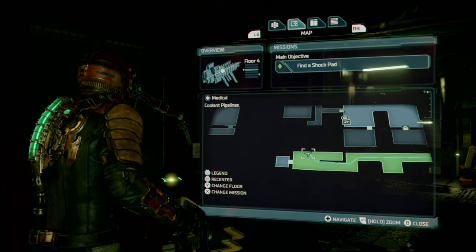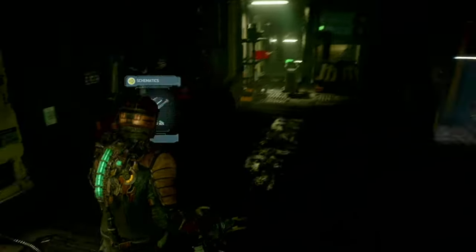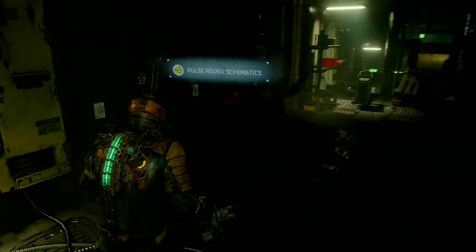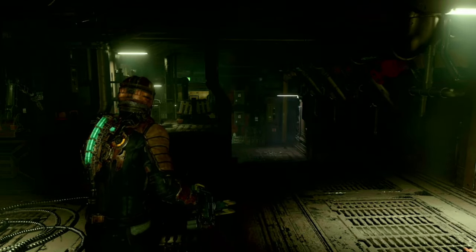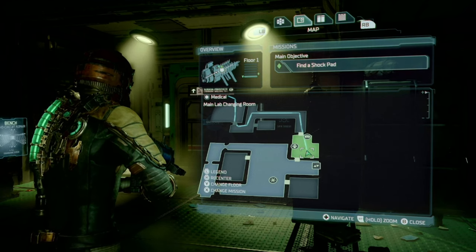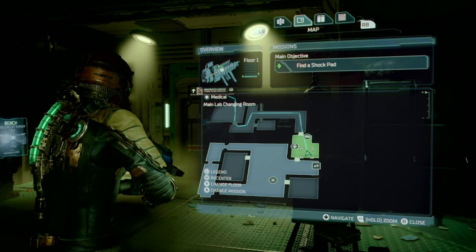After coming down the vent in zero gravity, you are going to enter this room and right on your left is the pulse round schematic. Next we have the stasis pack schematic, also in chapter two.